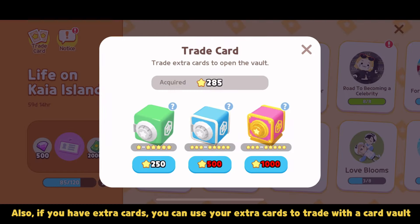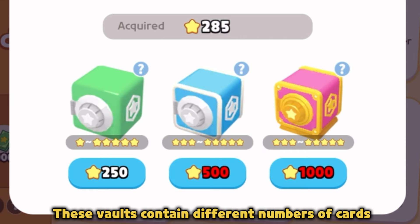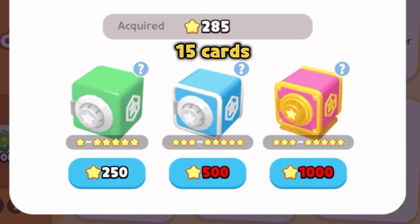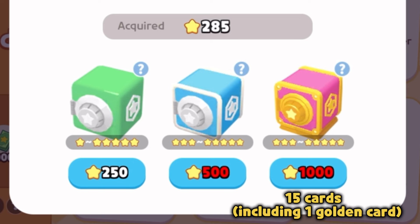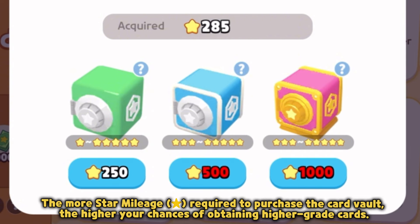Also, if you have extra cards, you can use them to trade with a card vault. These vaults contain different numbers of cards: 10 cards, 15 cards, or 15 cards including 1 golden card. Each vault can give you cards with the corresponding stars.